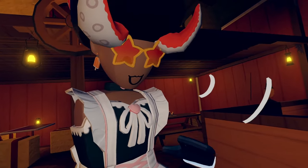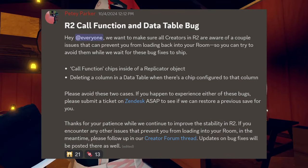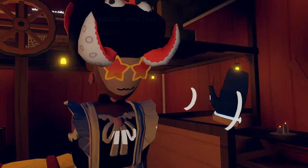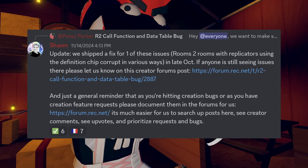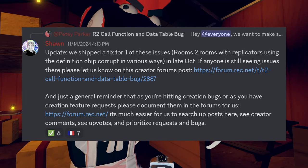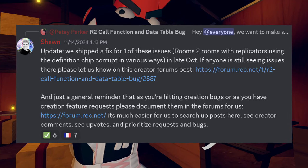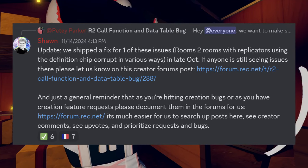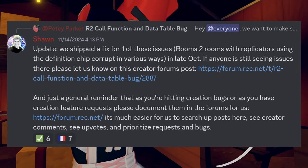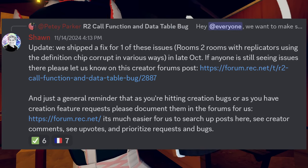They got another art team member back from the Run the Block team, so they have more resources to go after some of these outfit issues. About a month ago, Rec Room had a Rooms 2.0 call function and data table bug announcement, and Sean had a little update on it recently, saying they fixed one of these issues — the Rooms 2.0 rooms with replicators using the definition of corruption in various ways in late October. If anybody is still seeing these issues, please let them know on the creator forums post. As a general reminder, if you're hitting creation bugs or have creation feature requests, please document them in the forums or use the link in the description below, as it's much easier for them to search posts, see creator comments, see upvotes, and prioritize requests and bugs.